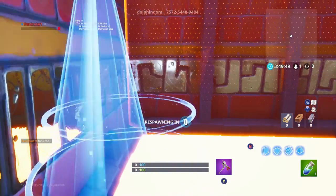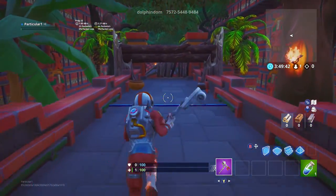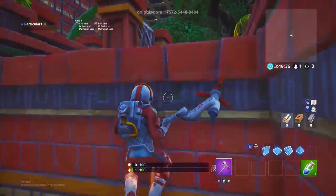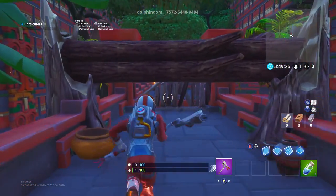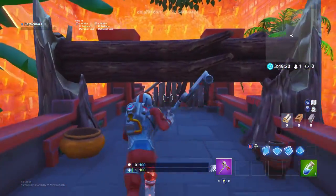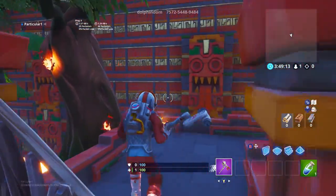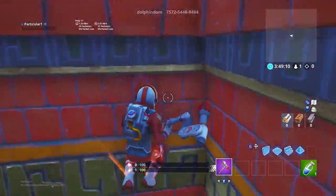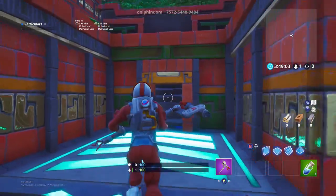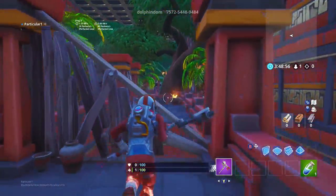Oh no no no — oh my god, the lava is literally on my butt! I jumped too early, yeah I knew it. Are you serious? Wait, did I just glitch it? I seriously think I just glitched it. Well, I died. I think the storm starts on that blue line — so if you go back in the door you might be able to glitch it.